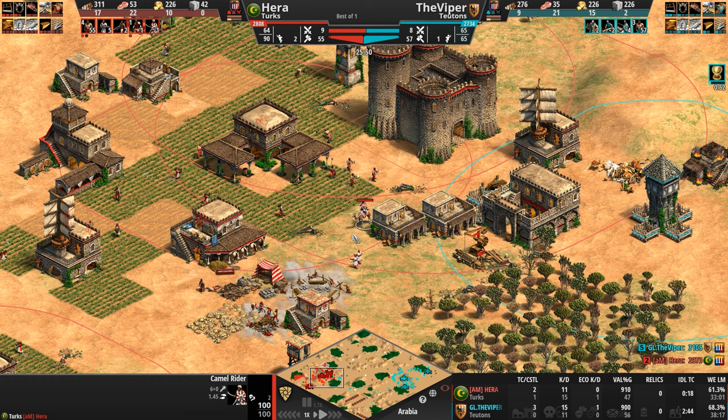Look at this — he's trying to keep these heavy cav archers alive. He fails there. And again, those villagers that were taking the stone a little bit to the north get caught out by the Paladins.